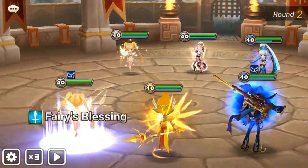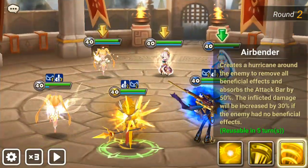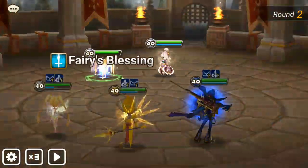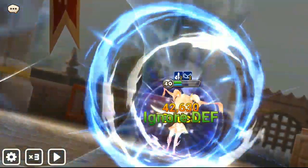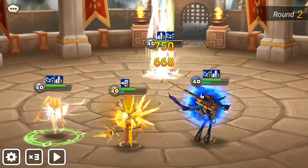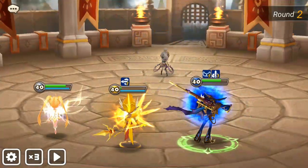Okay, now for this one - buff Shimite. Shimite should kill the Sabrina - yes! Then we can kill the Fran, we don't need to touch the Deva. Deva alone shouldn't be a problem. Crit, good crit.